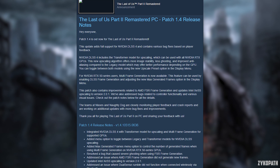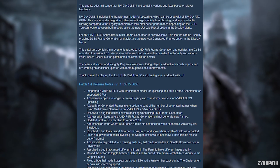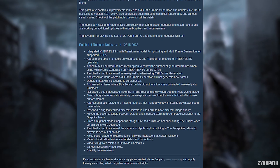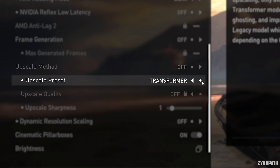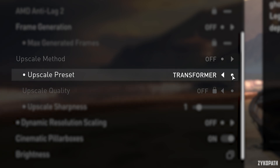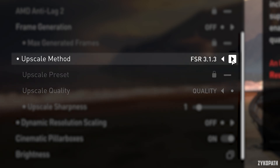The Last of Us Part 2 just got a major patch on PC. Most importantly, they added official support for DLSS4. You now have the option to choose between DLSS3 and DLSS4 with the legacy and transformer models.